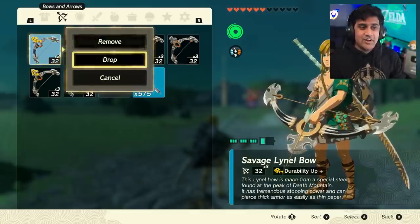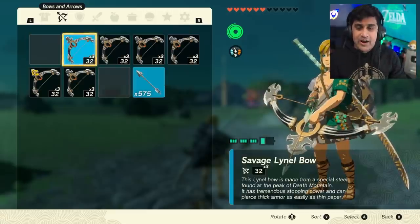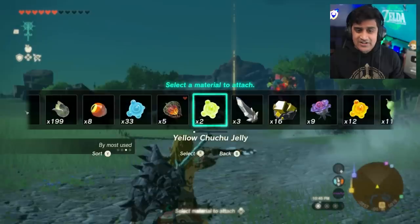Then you're going to do the same thing — you're going to drop this bow. So you want two bows to completely stack on each other or be on the ground, and then you're going to have your final third bow. When you have your third bow ready to go, when you check whatever item you attach, it should duplicate.